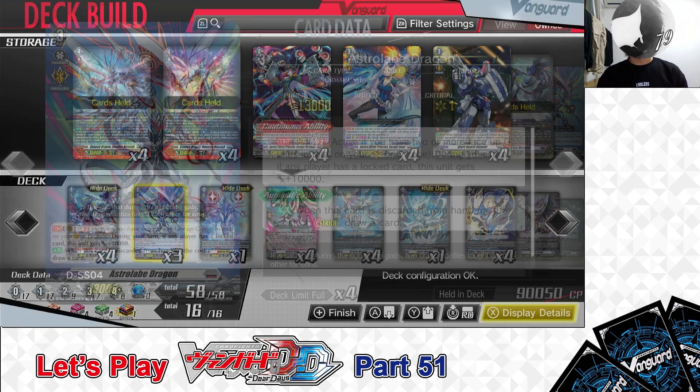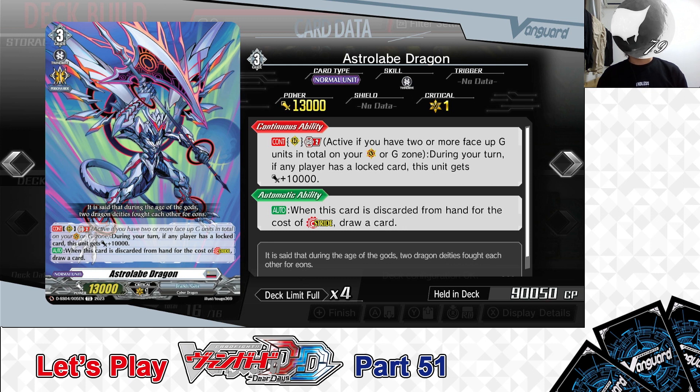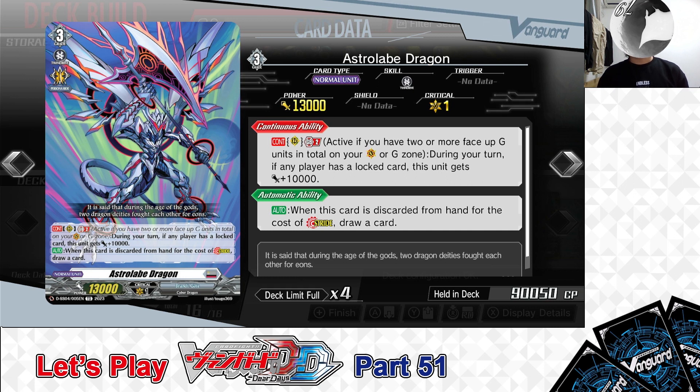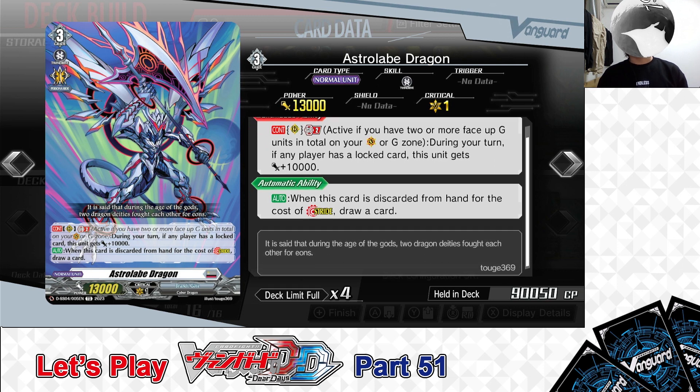Next up, Grade 3: Astrolabe Dragon. First Skill: Continuous as a Rear Guard — Generation Break 2, active if you have 2 or more face-up G units. During your turn, if any player has a locked card, this unit gets +10,000 power. Second Skill: Auto — when this card is discarded from hand for the cost of stride, you may draw a card. Astrolabe Dragon can serve as a potential 23,000-power attacker for your front row, and when used to pay stride cost, you can draw more cards. We have 3 in the deck.